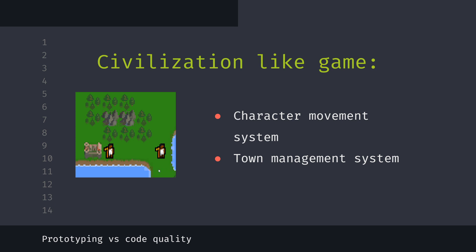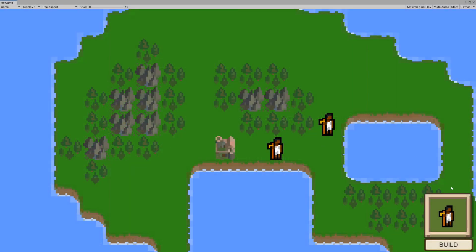I also want to have a town management system — something like when I click on a town, I get a UI that allows me to create another worker. This will all be about creating a UI that shows up when I click on a worker and a UI when I click on a town.